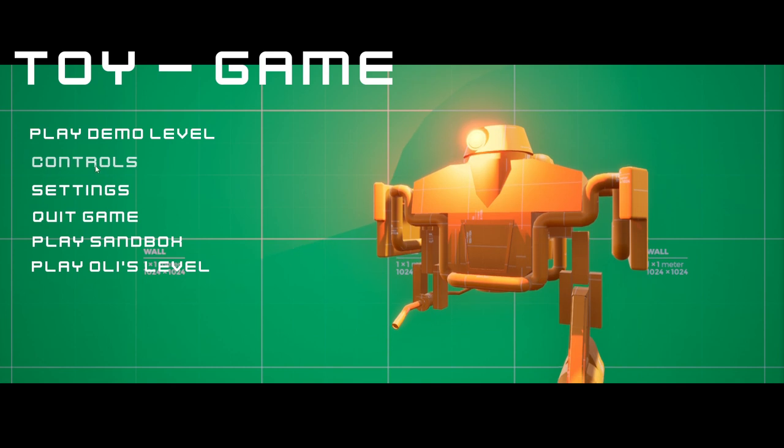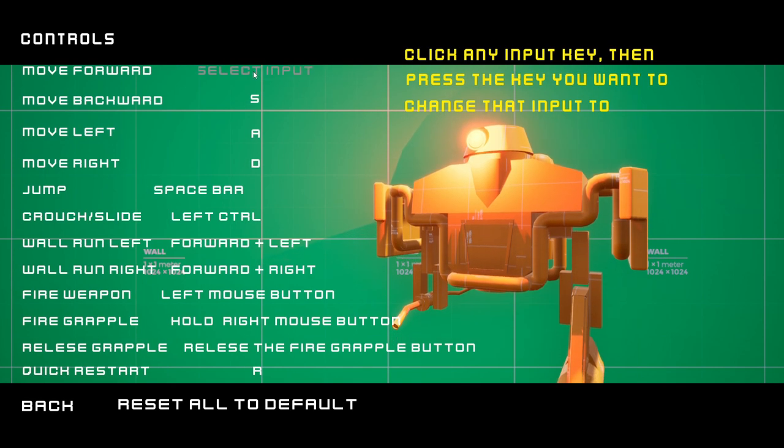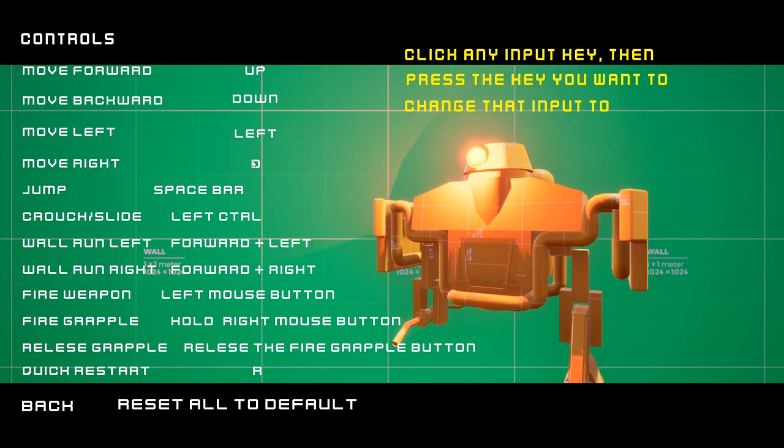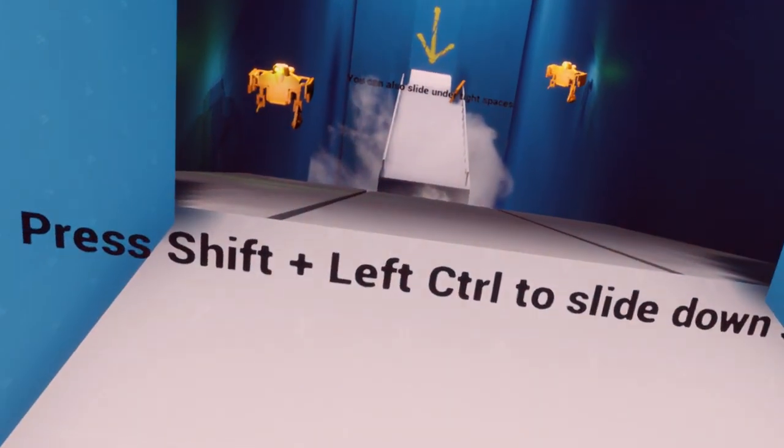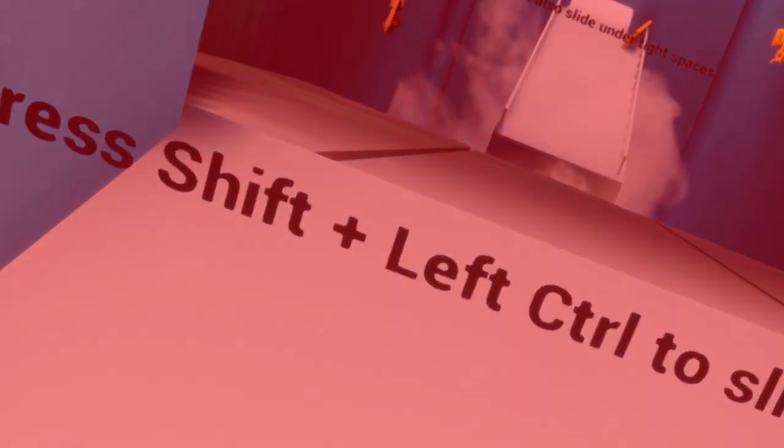Lastly, a new feature we hoped some of you would find useful is the ability to rebind pretty much any input in the game via the controls menu. I know at least one of you wished that the slide key was bound to something other than control, and now it can be. This even works with buttons on your mouse, so all of you who bind things to your thumb buttons can finally rejoice. And if for some reason you wanted to bind something to only work while holding shift, you can do that too.